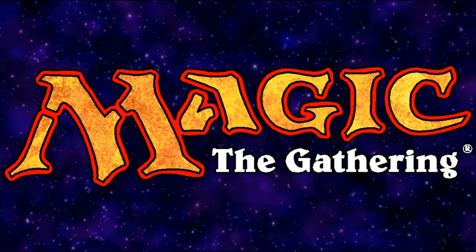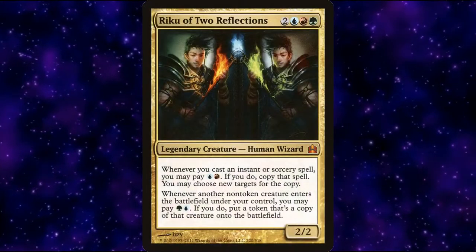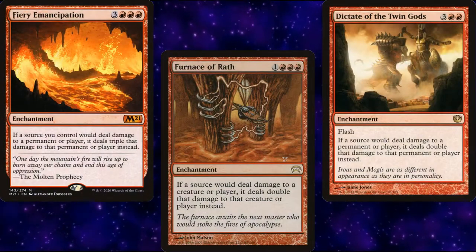Welcome once again to Musings by Dayden. Today we're going to take a look at one of the more fun decks in my collection: Riku Copy Stuff. It's easy to go infinite in Commander, and there are a lot of fun ways to do it. However, I find exponential growth to be a lot more fun.